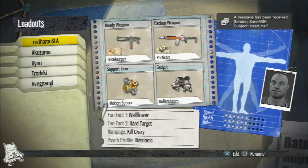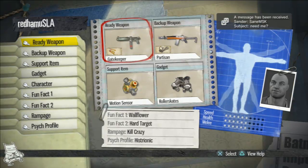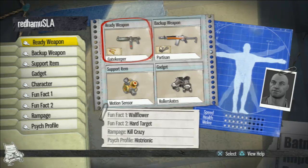So Redham — USLA — his favorite setup here: he likes the Gatekeeper with penetrator ammo and then a Partisan with a reflex sight. So he has both a short range and a long range weapon. He told me that he loves the tough body type because he feels too fat and slow with the burly or the mighty, but he likes just the nimble speed that it gives you as well as just a little bit of extra health.